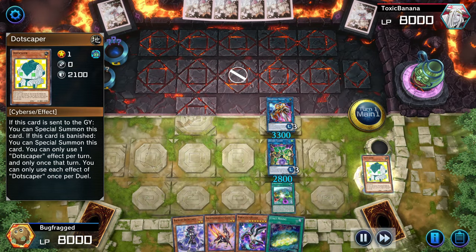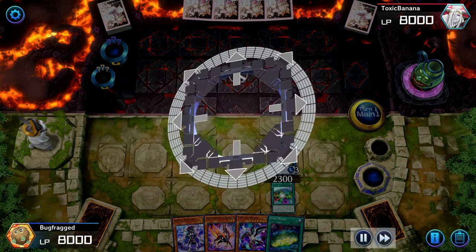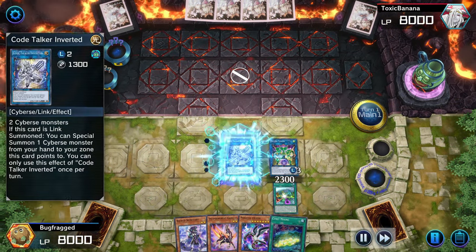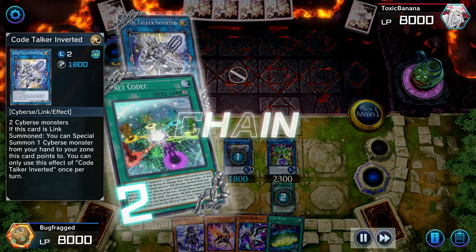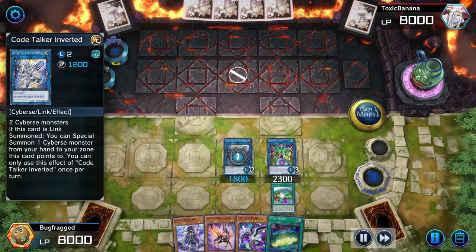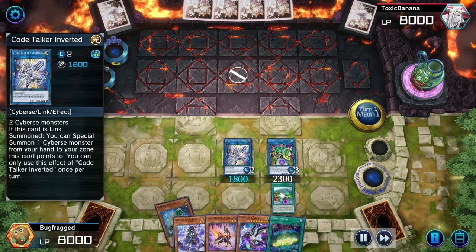Solo mode actually lets you use your own custom deck for some of the duels — usually the end duels. Your chain order actually matters here: you have to make Codetalker Inverted Chain Link 1 so that Cynet Codec can pull in a card before Codetalker can choose a card.